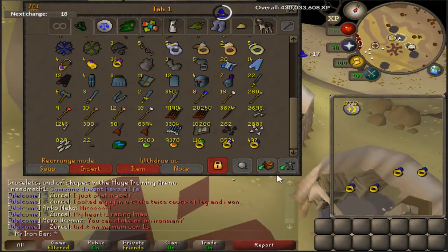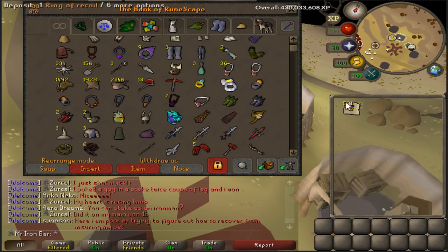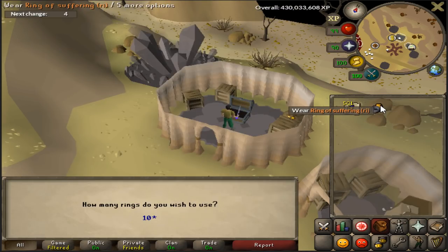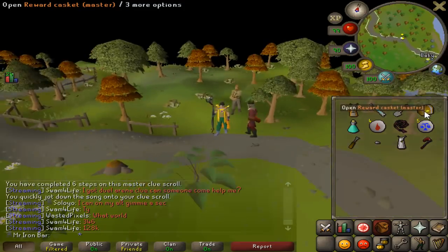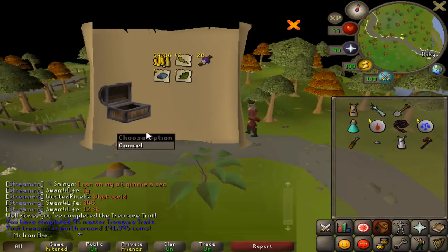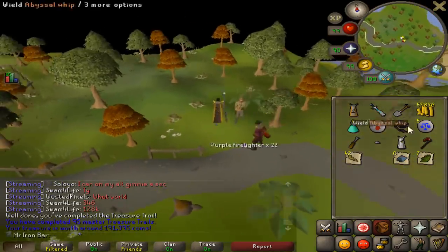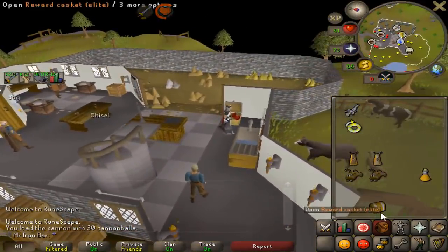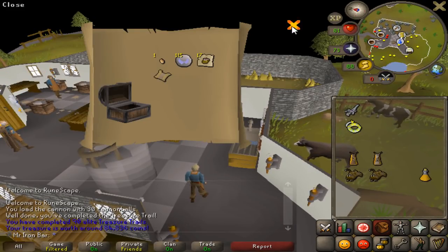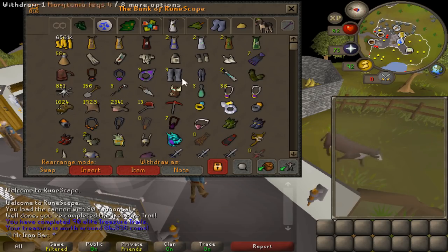I'm slowly working down my sapphire ring supply, so I made myself some ring of recoils. I've been neglecting my ring of suffering a bit, so let's fill it up - 20,000 charges, definitely good for a while. I got a master clue from somewhere, let's open it up. Fire liners aside it's pretty good. Got another elite clue from mining too, and I got a master clue from that as well - getting really close to 100 elite and 100 master clues.